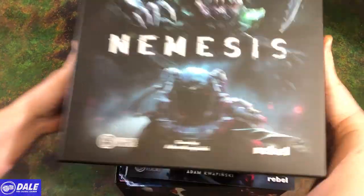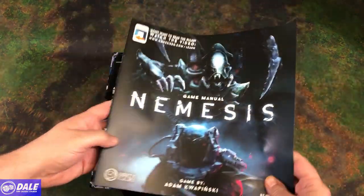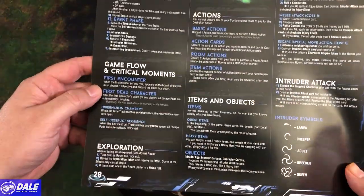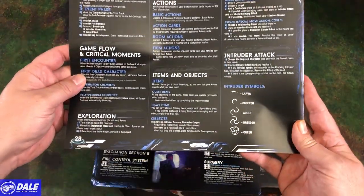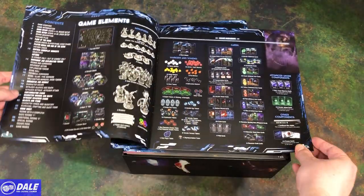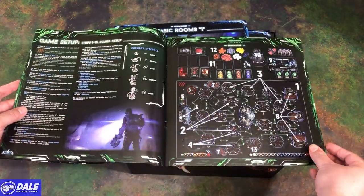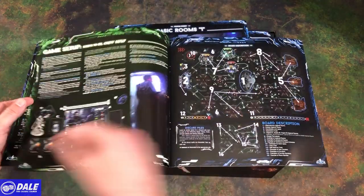Inside, you've got a rulebook just waiting to get out — the game manual. There's a rule summary on the back going over round order, game flow, exploration, actions, items and objects, combat, and intruder attack. So 28 pages here, going over all the game elements, and there's quite a lot. Game introduction, game setup — step-by-step with an illustration, which is always nice to see.